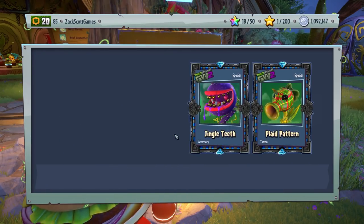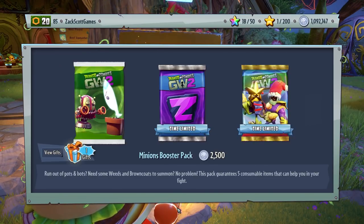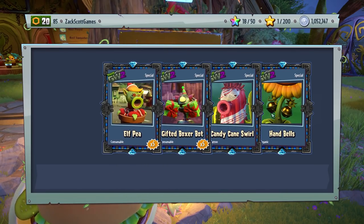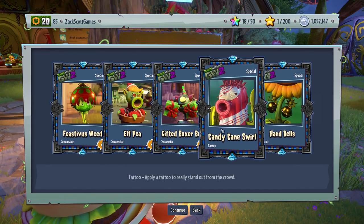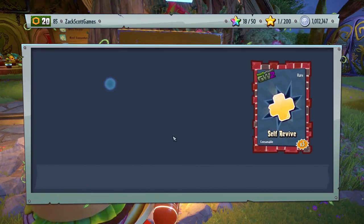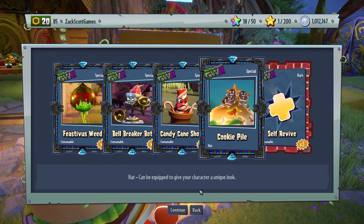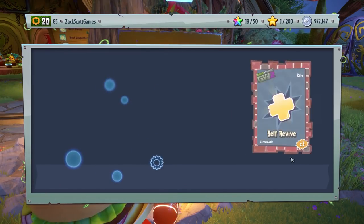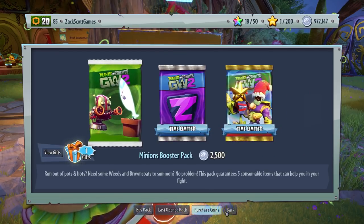Plaid pattern and jingle teeth — those are little bells for teeth for the Chopper. I'm almost down below a million coins. Hand bells, another cool bell-themed item, and candy cane swirl for the Cactus. We got one cookie pie — that could be the last one. I'll get one more packet, which will put me below a million coins. We're just getting self-revives now, so we got all the new Feast of Feastivus items.